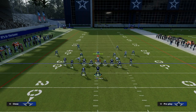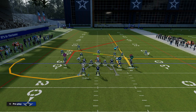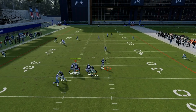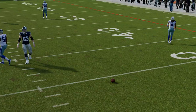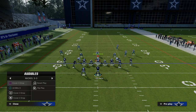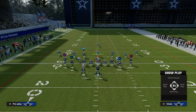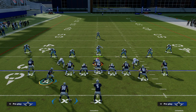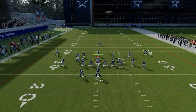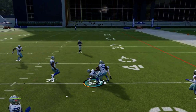In this example, still in cover four, my user is going to focus on guarding the slant route. When he goes to the slant, it leaves a void in the deep intermediate area for that post route — you can see it running open over the middle. That's basically the same thing against almost every zone coverage in the game. In cover three it's the same basic concept, because the yellow zones can't drift underneath the post — the post gets to a spot on the field that's really hard to cover, and it's super effective against zone coverage.